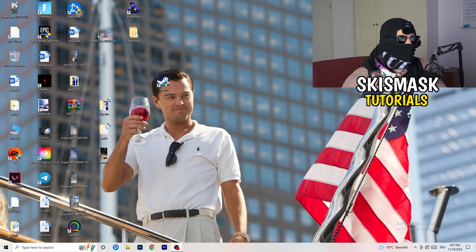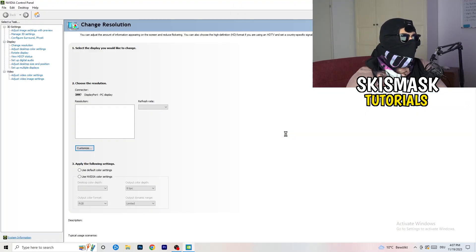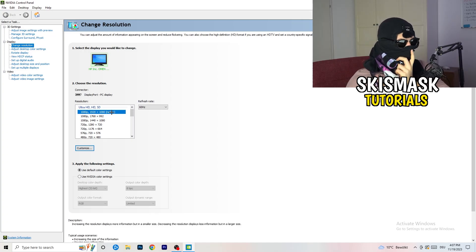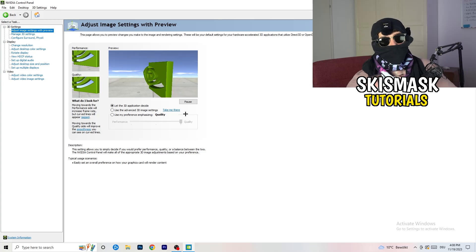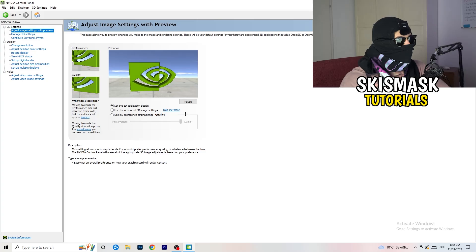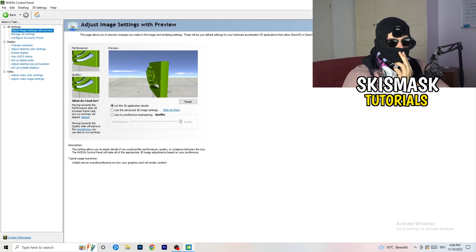Right-click on your desktop and open Nvidia Control Panel. Go to 3D Settings on the left-hand side, click Adjust Image Settings with Preview. You'll see a slider — I'm using Quality, but if you want to increase performance, reduce FPS drops, drag it back to Performance. Once finished, close the control panel. That should be it for the video — I hope this helped you out. If you have any questions, feel free to ask in the comments. Leave a like, comment, or subscribe. Have a wonderful day!